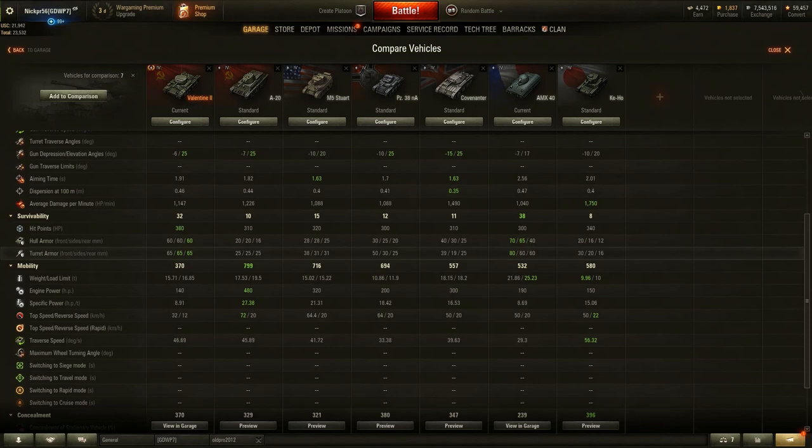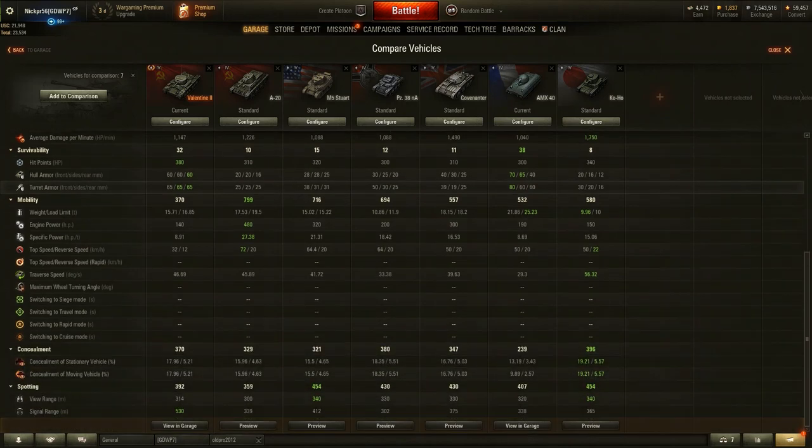It has a traverse speed of 46.69 — not the worst actually. Only 10 off from the Keyhose, making it the fastest traverse speed of all the light tanks present, so that does help. While you can't go very fast and won't be able to scout as effectively, you will be able to prevent yourself from getting flanked a lot easier than any of these other vehicles. Concealment is 17 — not worse or better than too much, obviously worse than the Keyhose by 2%, but it doesn't really make a difference.